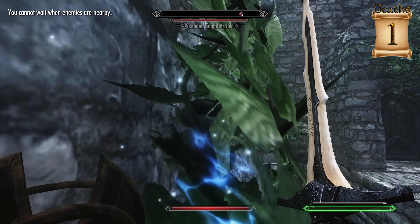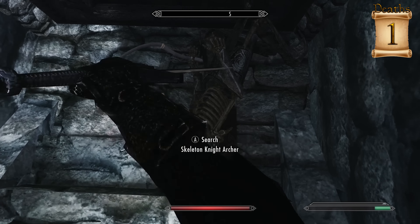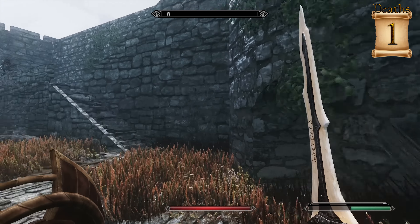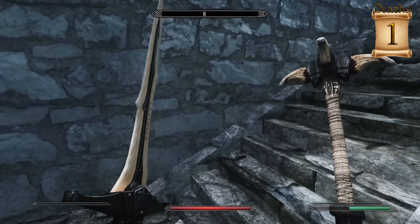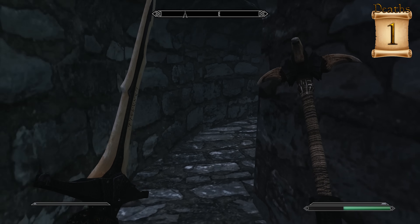Ha! Oh, I almost died — that scared the crap out of me. He's all the way down here. Oh, he died from the fall! I'm not sure how I didn't take that much damage from that. That is just too funny. Shield Charge is a great perk — it's useful and it's hilarious. I would argue it's one of the better perks in the game.